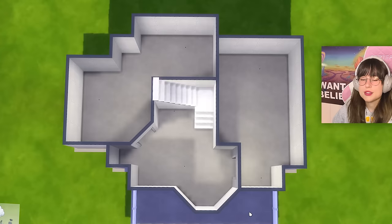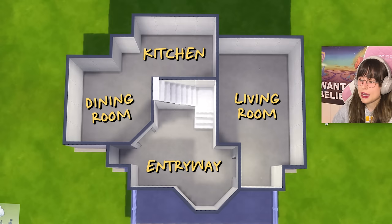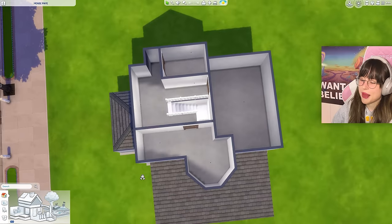Here's the layout of the house: we've got the entryway, the kitchen, the dining room, the living room, then on the second floor another hallway, a bathroom, the primary bedroom, and the kids' bedroom. Yikes, this layout is pretty bad, but I did my best.